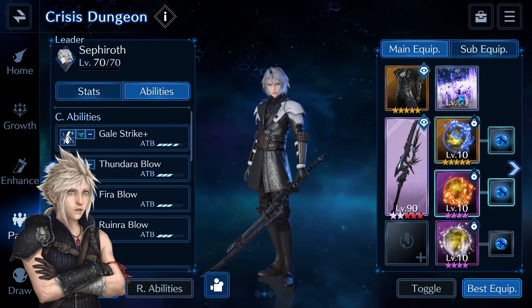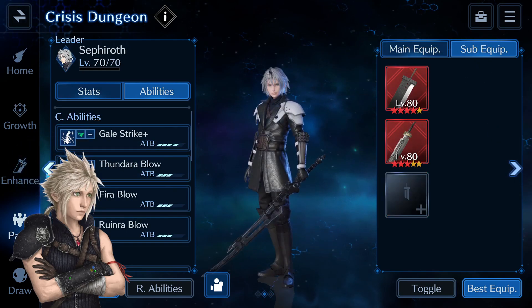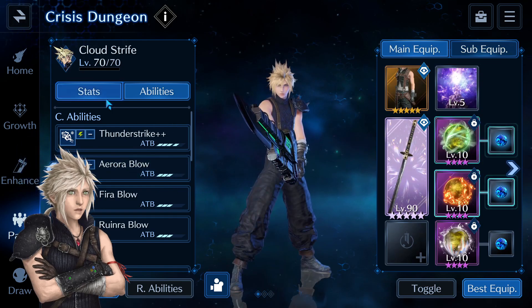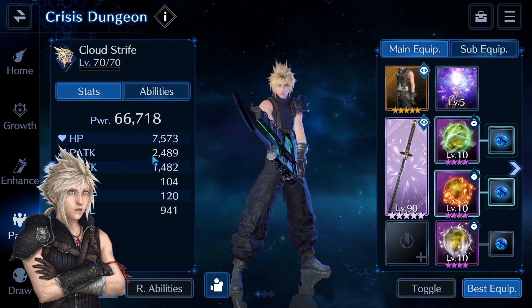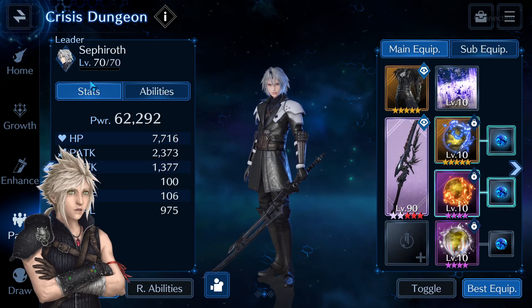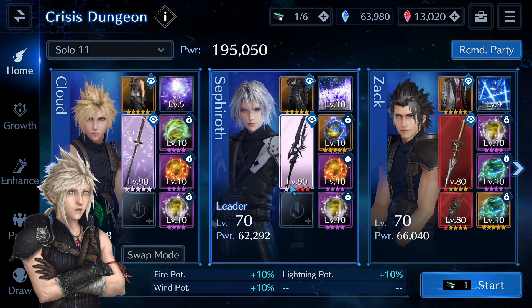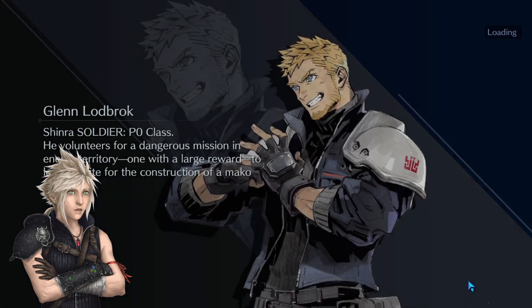For Sephiroth I have his non-elemental limit break because I don't really need Hellfire. Zack is just my debuffer and healer. All those empty sub slots and materia slots are something you can use to buff yourself — I powered down my characters just in case, so Cloud has only 2.5 physical attack and Sephiroth has 2.3. They have three materia slots because I want the sigils and the three elements. The empty slots you can use to buff physical attack, magical attack, HP, or whichever other stats you'd like.